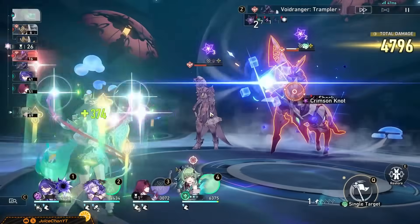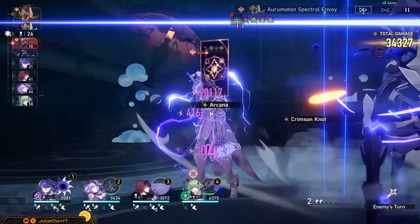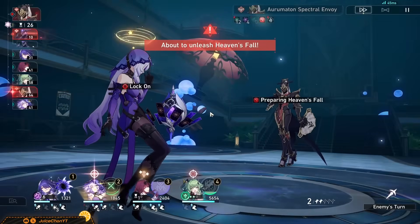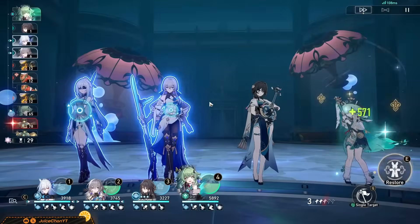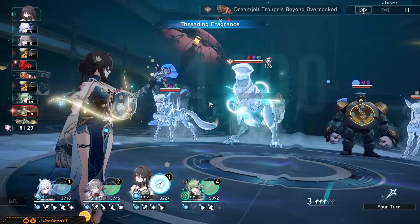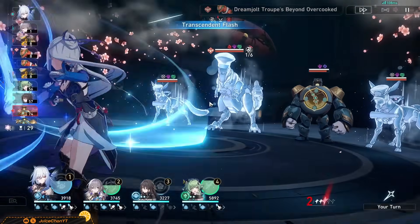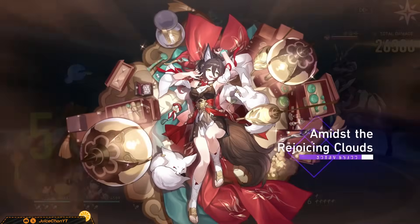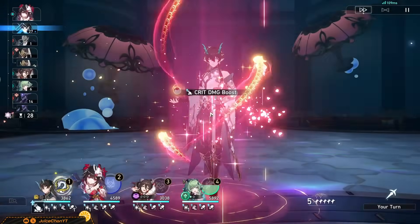Outside of DOT, you can pretty much use Huohu wherever you feel like, as she's a healer with very universal buffing capabilities after all. Every DPS is still attack scaling in Honkai: Star Rail — we haven't reached DPSs that scale on HP% or DEF% yet — so quite literally run her wherever else you like. She'll do just fine in hyper carry teams, and Broken Kiehl is a nice 2-piece she can hold for them. It doesn't really matter which carry you run with her; just pick one, give them their usual supports, and go ham. Be wary of skill point usage, however.